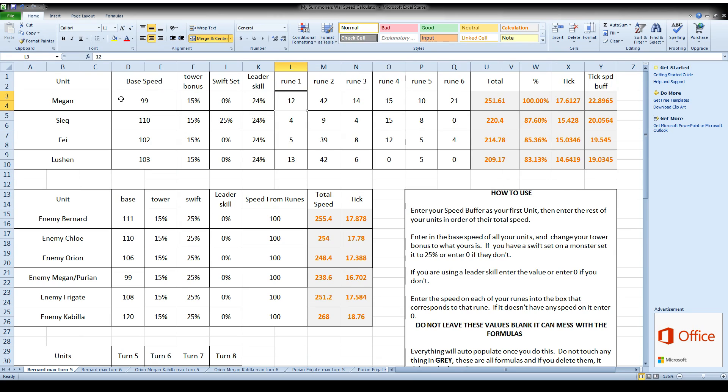What I've done is I've made this so all you have to do is enter your unit name, its base speed, and what your tower bonus is — mine's max so it's 15, but yours could be 13, 12, or 10. Then if they have a swift set or not: if they do, you add in 25%; if they don't, you put in 0. Then if they have a leader skill or not — for me I'm running Faye, so she has a 24% speed lead. After that, we just enter the speed on each of the runes. Let's change this back to 18, this back to 111, and this back to Bernard.